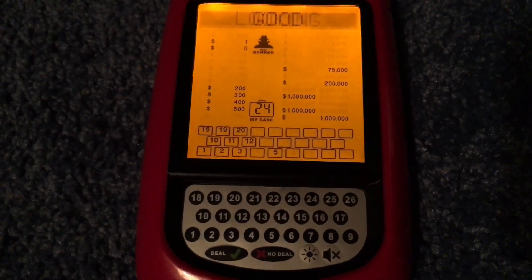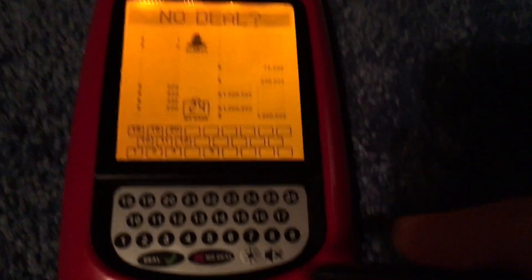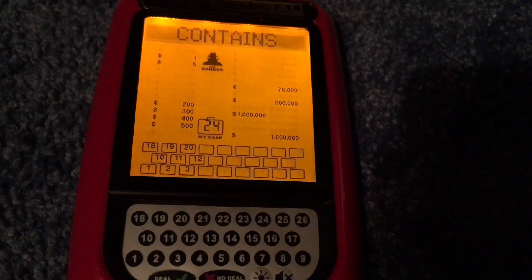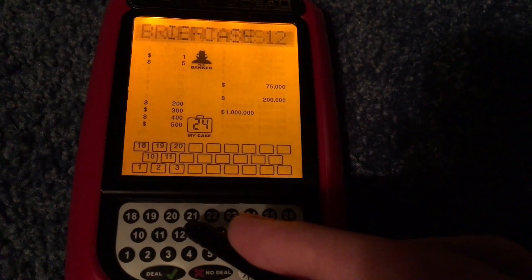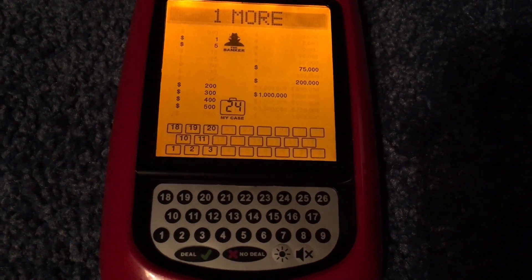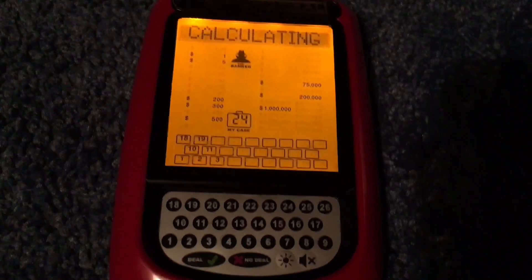Here comes our next bank offer. $56,210. No deal. Let's go with number 5 — another million dollar case. That's okay, we still got two left. Number 12 — another million dollar case. Oh boy. Now if I want to win the million dollars, I'm gonna have to go all the way. Number 20 — I think it was $400. But we knocked out two million dollar cases this round, so now we're down to one million dollar case.